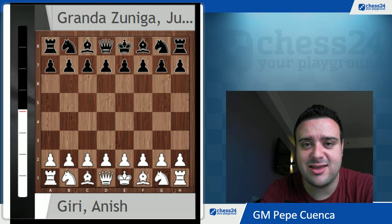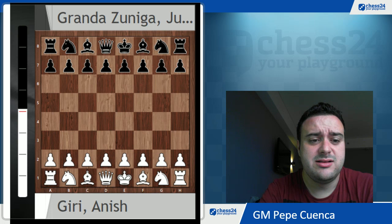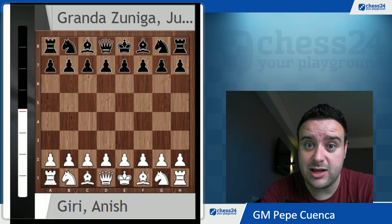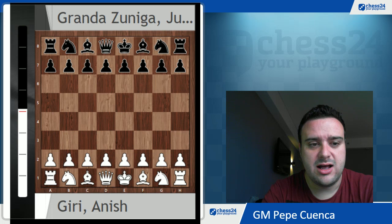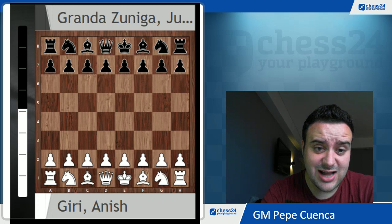Hey guys! I'm here again because the Peruvian legend Julio Granda has destroyed Anish Giri in a game in the Bundesliga, kicking him out from the top 10 in the world. It reminds me of one of those games from Petrosian, because there has been an amazing exchange sacrifice by the Peruvian player. And it's not the first time Julio beats Anish — a few years ago he knocked him out from the World Cup as well, so Anish Giri is having troubles facing Julio Granda, who is again closer and closer to 2700 with 50 years old. Amazing performance by Julio.